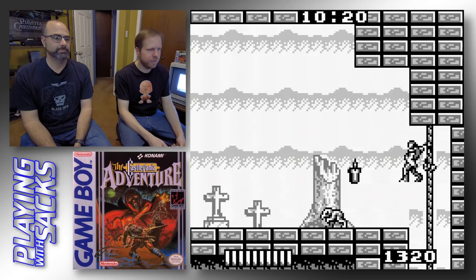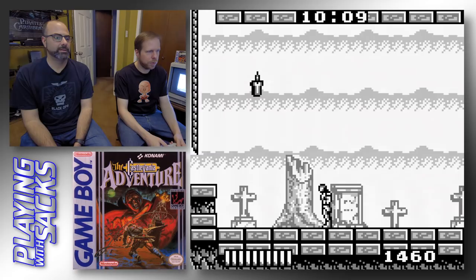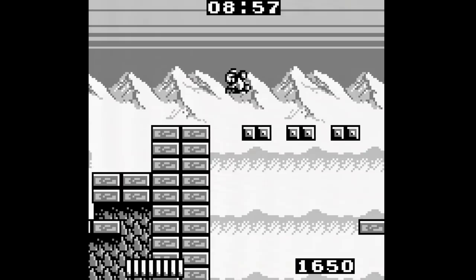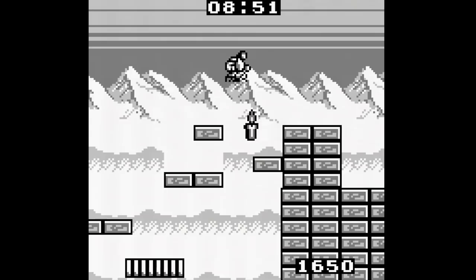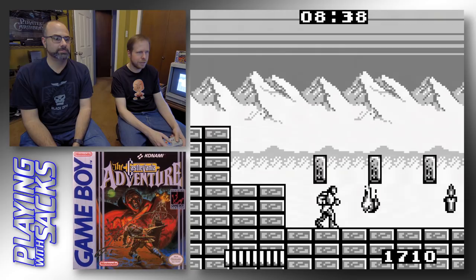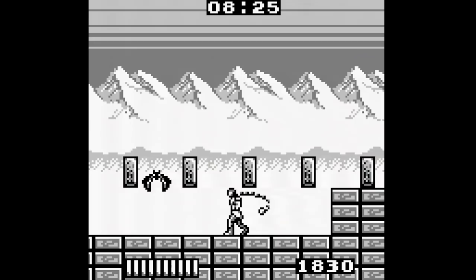But not necessarily in this one because there's no sub weapons. Well what gives you life then? Nothing? No, something gives you life. So you're telling me hearts are just for points? Maybe they do give you life — we have to look at that. Get hit a lot and start collecting hearts. And as you've seen, once you get hit your whip width goes down. I don't like that feature. So if you don't like it, don't get hit. That's not a bad idea actually. And the hearts just gave you life, so there you go.